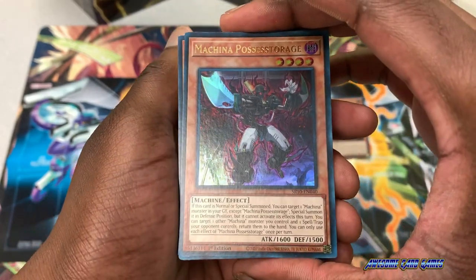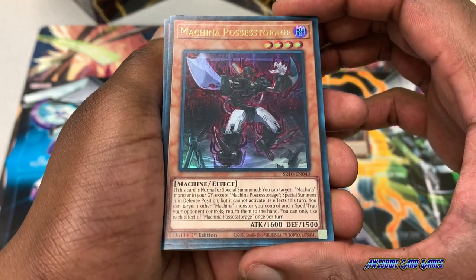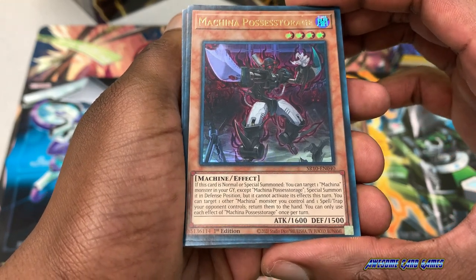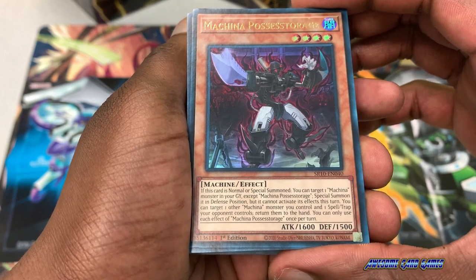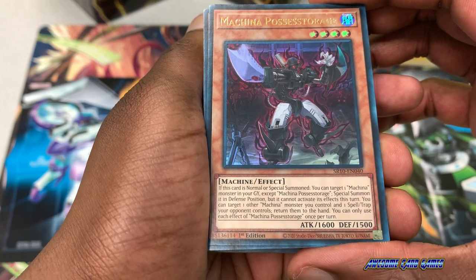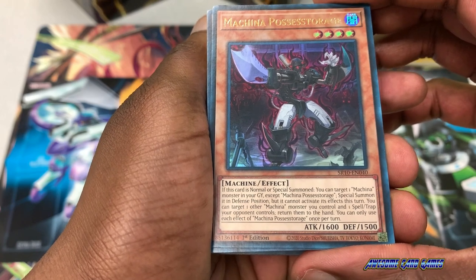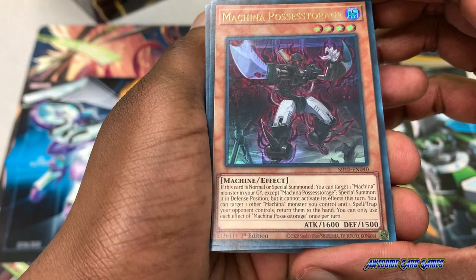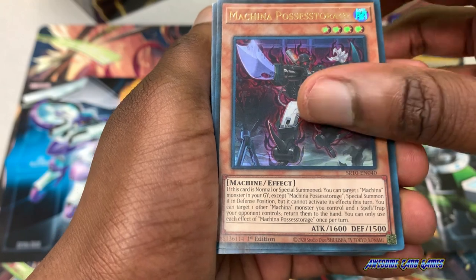Our next ultra rare is Makana Process Storage. This is a fantastic level 4 monster that can set up your special summons, especially exceed summons. If this card is normal or special summoned, you can target one Makana monster in your graveyard except Makana Possessed Storage, special summoning it in defense position, but it cannot activate its effects this turn. You can also target one other Makana monster you control and one spell or trap your opponent controls to return them to the hand. You can only use each effect of Makana Possessed Storage once per turn.